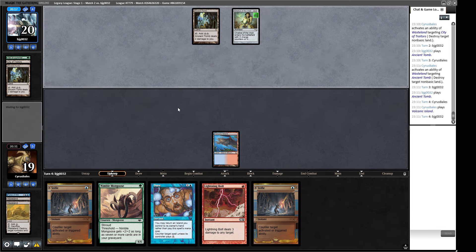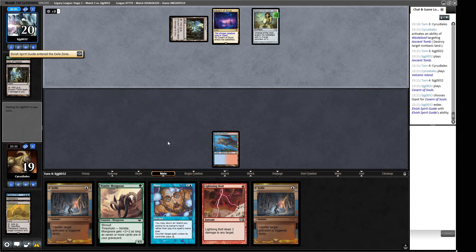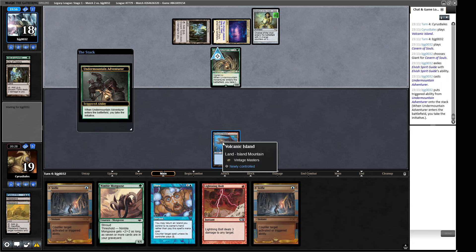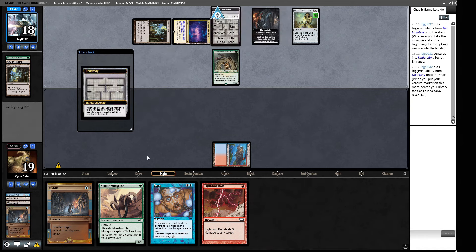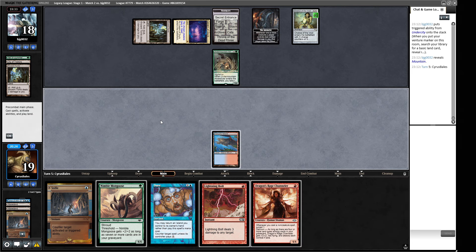We can Stifle into the Chalice, which puts a card in our graveyard and makes Murktide a live draw. Cavern of Souls — pretty bad for our Dazes. An Under-Mountain Adventurer — we Stifle this, the Chalice counters the Stifle but we need cards in the graveyard to at least have a chance of making Murktide in the near future. Things like Lightning Bolt and Mongoose go into the Chalice. We need to draw a land and Murktide in the next two turns. A Channeler — that's neither of those things.